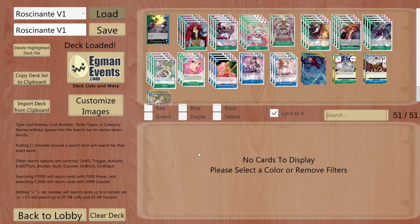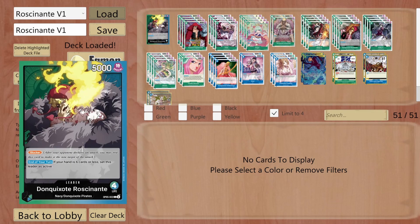Well hello everyone! How you doing? Welcome, and thank you for joining me into another OP TCG Sim gameplay with your leader featuring Donkey Hawks, Rosinante. So, without any further delays, let's dive in straight away into the deck, and then we're gonna play a few matches.